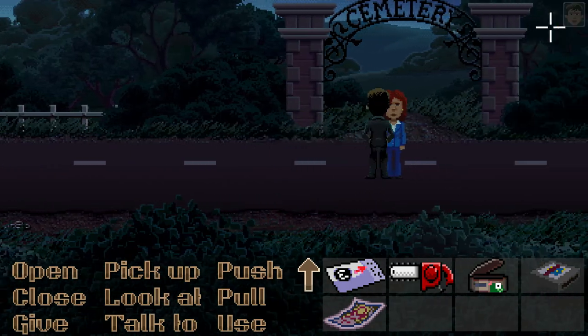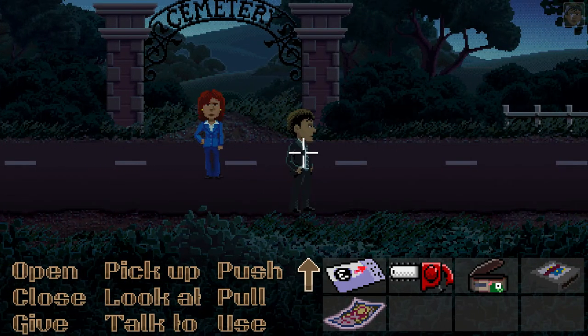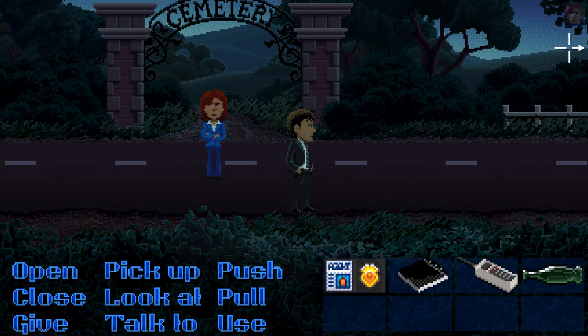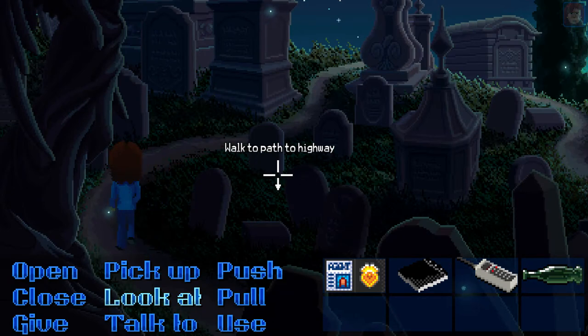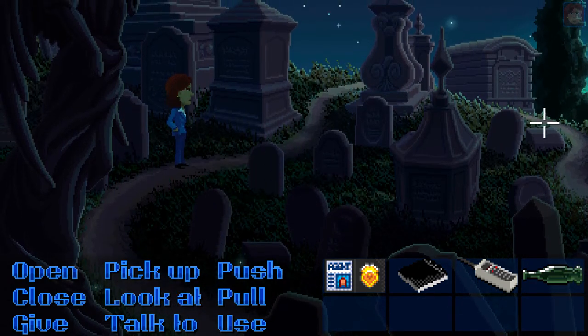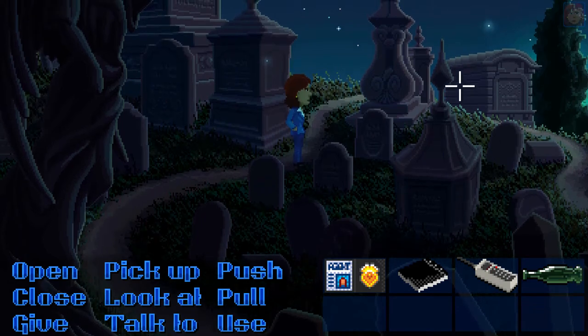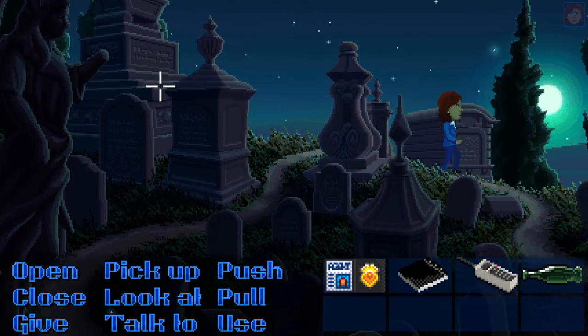Okay, here it is. Can I just... No, I can't. Alright, let's take Ray in here. Path to the highway. Okay. Doesn't seem to be anything I can interact with here. Just the path? Nothing over here either.